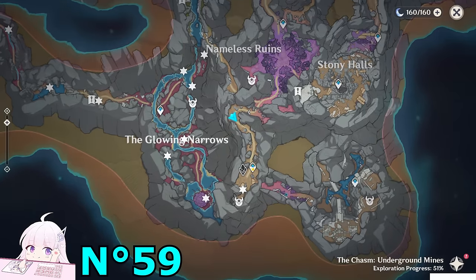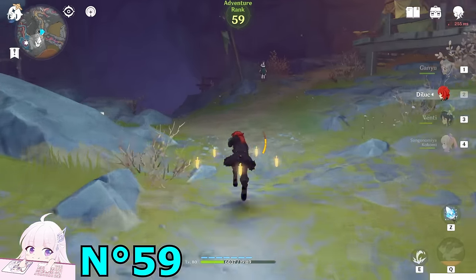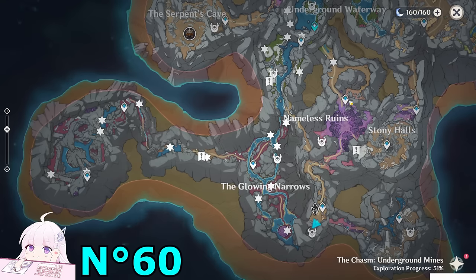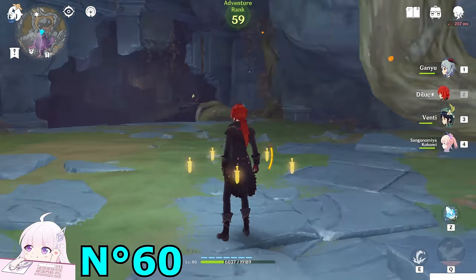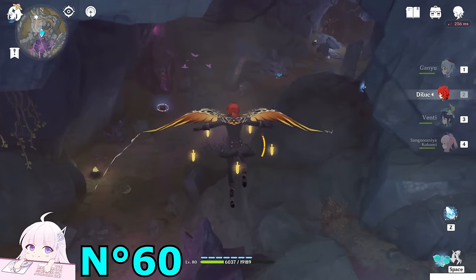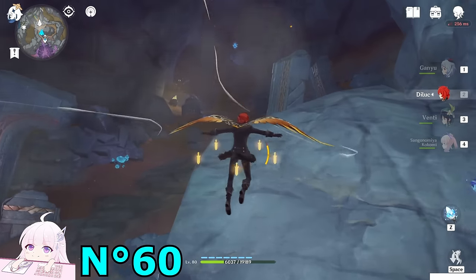Depending on whether you already activated the teleport waypoint, just teleport there; otherwise work a bit. But I guess you already activated this if you followed my progress and did the world quest. You'll see this one really really close to the waypoint. After you get this one, teleport back to this waypoint — we're going to follow one of the last routes. Once you're here, watch toward the north side, jump down from this hole, and go toward this tunnel — always a bit toward west, so northwest. If you watch in front of you, on that pillar you'll see the next one.